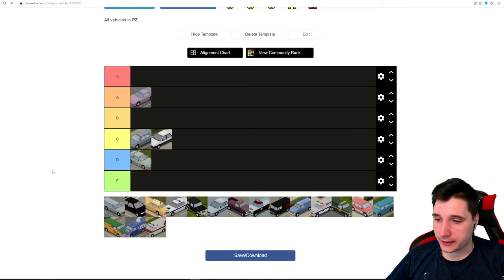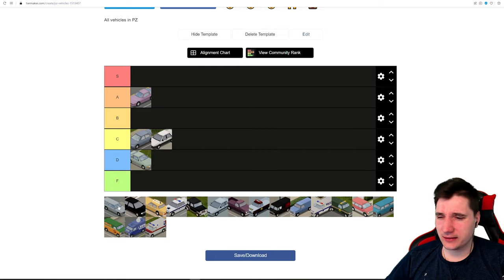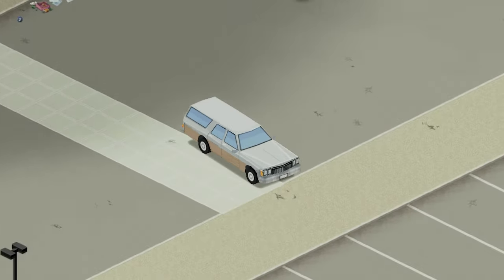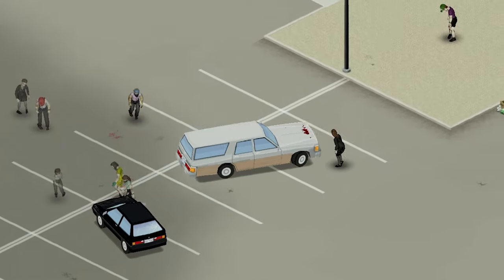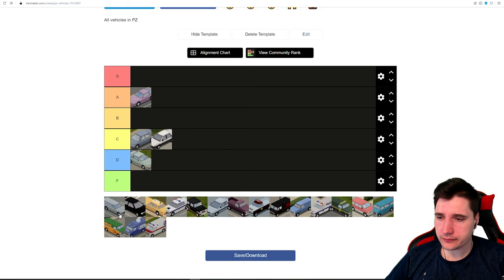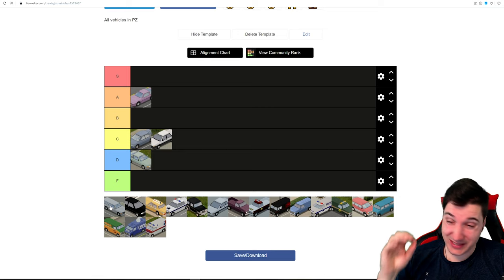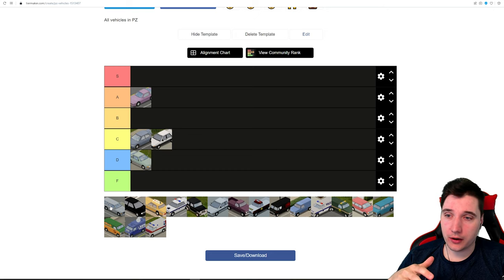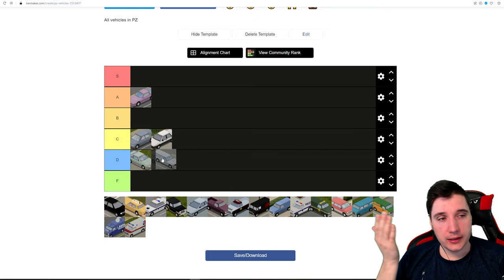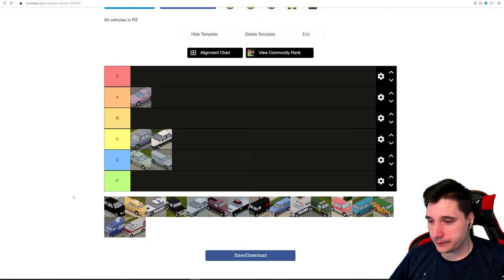Now we're hitting the standard cars. First is the Chevy Series wagon — an ugly brick of a car, one of the ugliest you can imagine. It's quite heavy, has decent trunk storage at around 60 capacity for a standard car, and four seats. But it's quite loud, has no coolness factor at all, and is not enjoyable to drive. This bad boy goes into D tier.